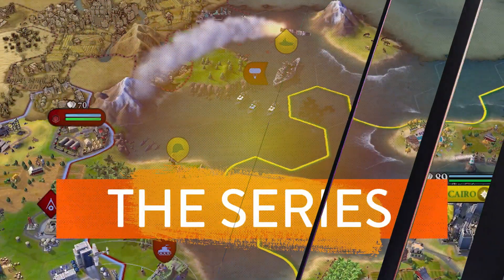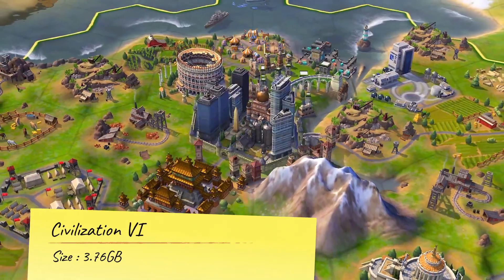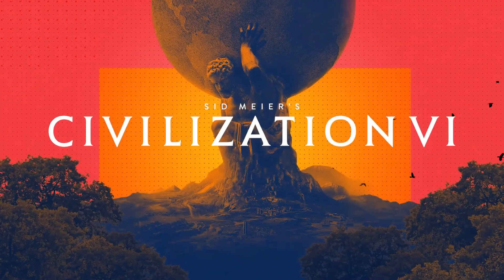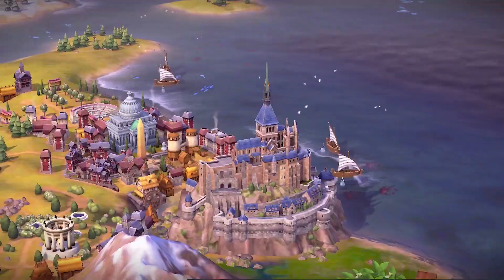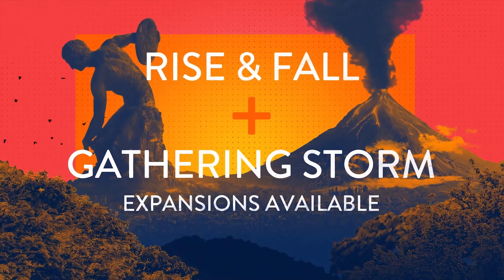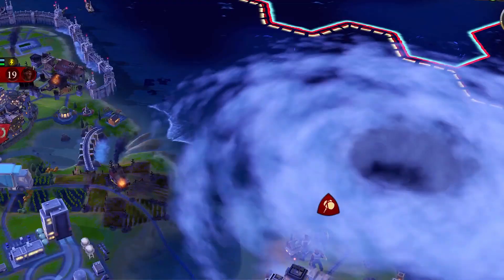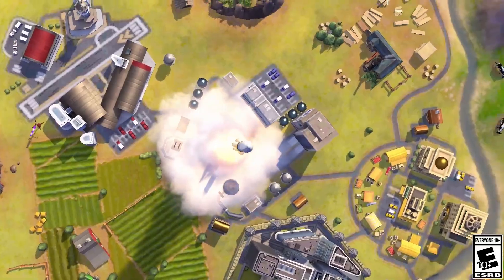Civilization VI — Aspyr Media finally brought its mobile port for Civilization VI to Android in 2020. It came as a surprise, but it was a welcome one. Civilization VI is a demanding game, with a map full of units, territories, cities, and AI players feeding a constantly growing simulation. That means performance can dip late-game, especially when it comes to loading times.